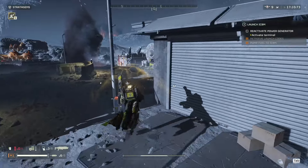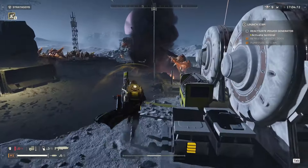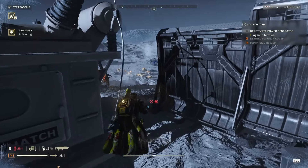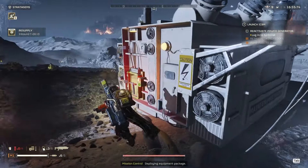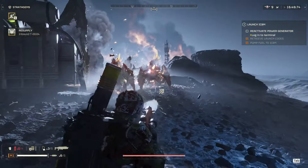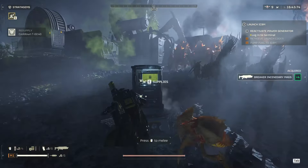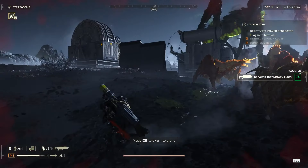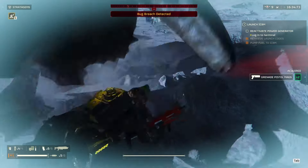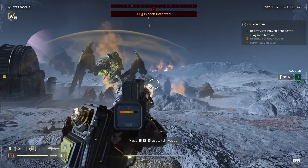What's the power generator? Oh, the terminal's over here. I'm going to get stuck in that corner. Come on game, why can't I walk through that? I need my supplies. There we go, more stamina. Come on, stun you. There we go.